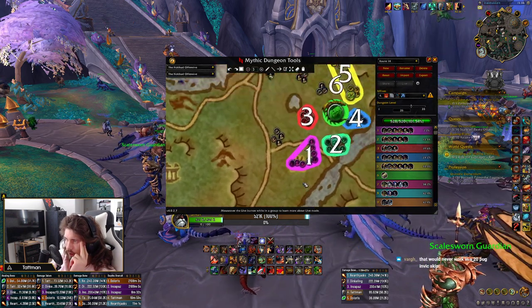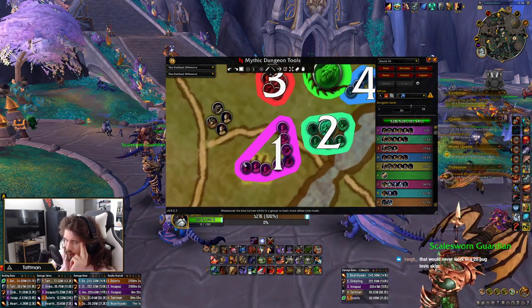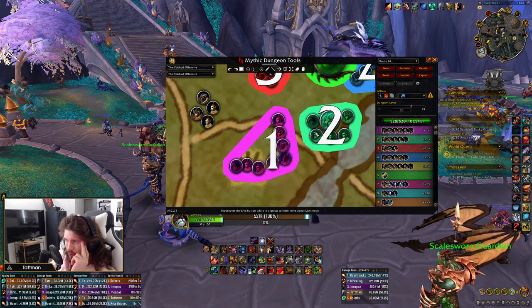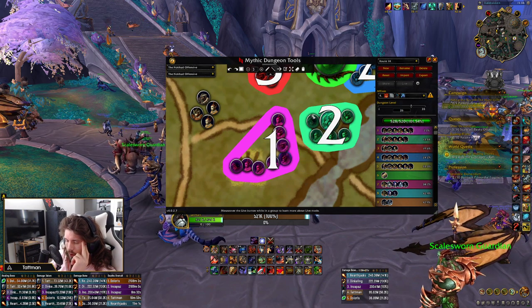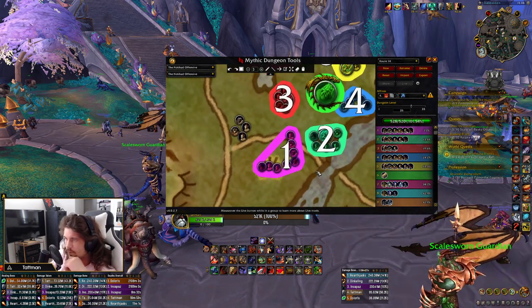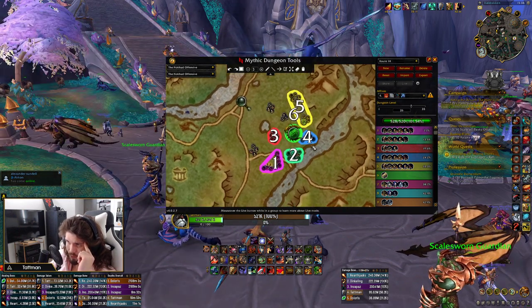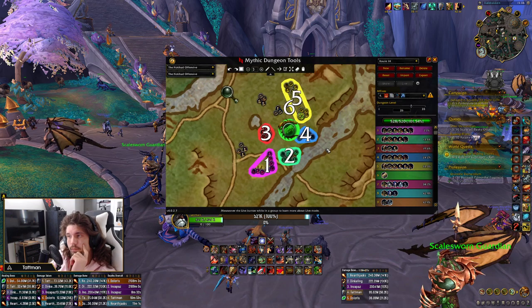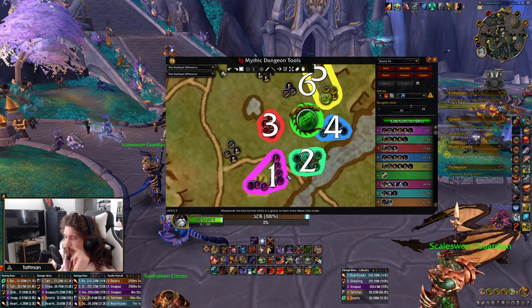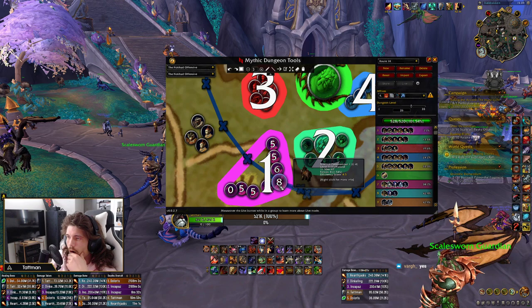We're going over to Nokhud Offensive, starting with this pull. On Tyrannical weeks, if you have practiced, you can pull these two together but I would not recommend it otherwise. There's also a pole here which you can stand on as ranged — you can either land on it with your flying mount or have an Evoker rescue you upstairs. This video is not specifically made for 20 pugs; it's made for people asking for my routes.